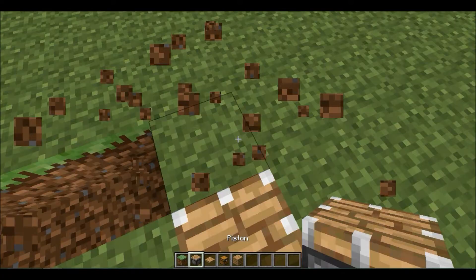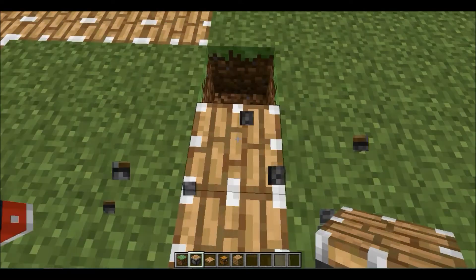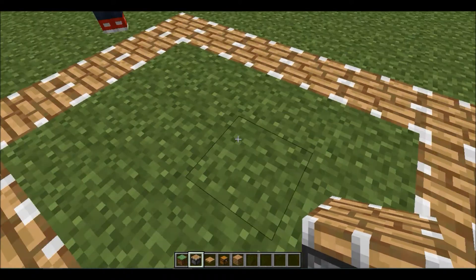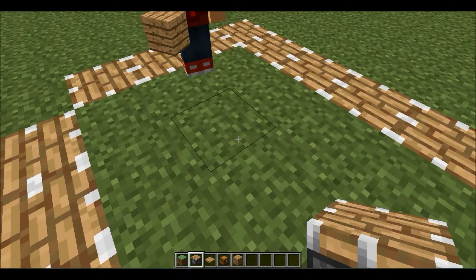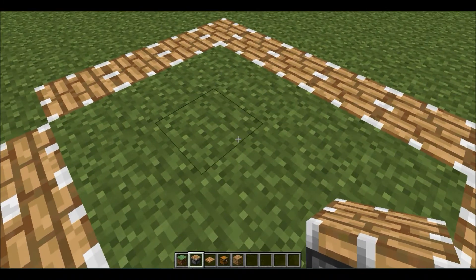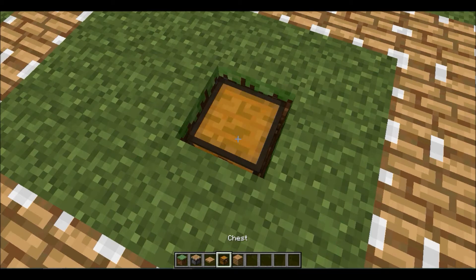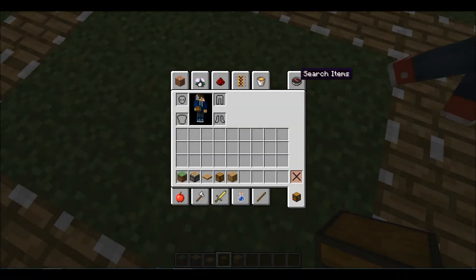Glass here. Now that we have this area here — oh, and by the way, it also needs to be an even space this way. This doesn't matter all the time, because the piston's gonna be in the corner. So take that block away and put it in the chest, and fill it with whatever.